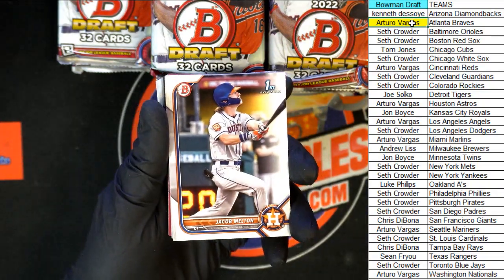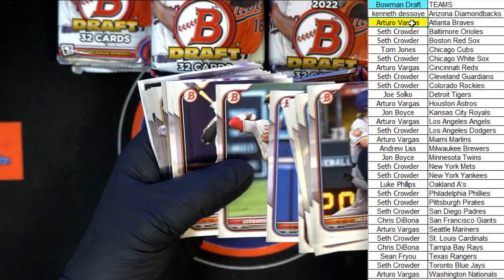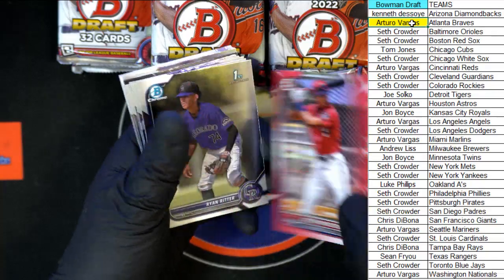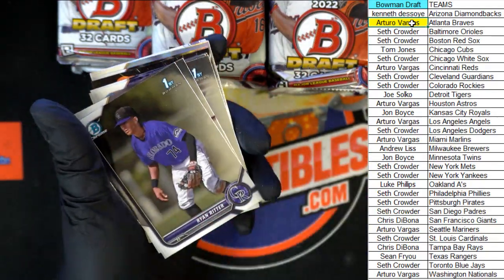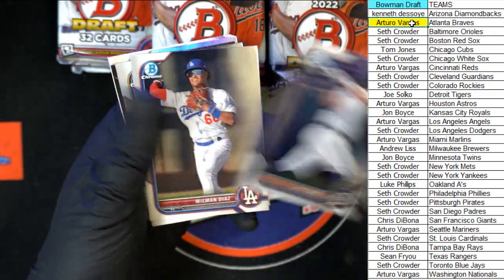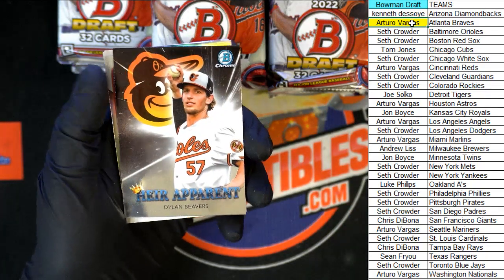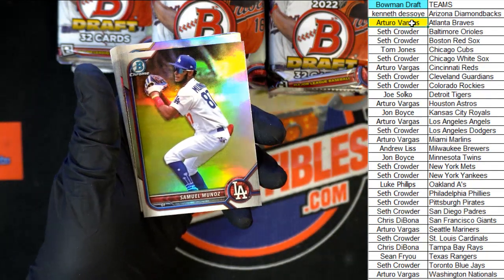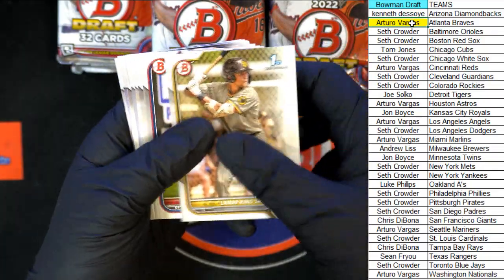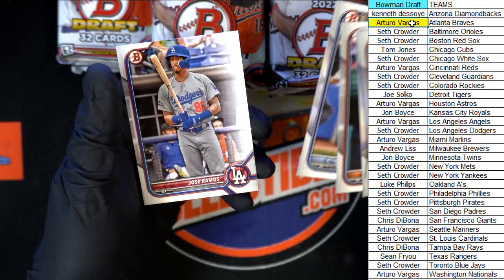Jacob Melton starting off — red Mercedes, yes sir! Mercedes, not numbered. Chromes: Ritter, Zavala, Jace Jung for the Tigers, Diaz going to the Dodgers, Brown for the Brewers, Volt for the Yankees, Dylan Beavers for the Orioles — that's the heir apparent. We got Munos and Zavala, and last of the paper: Jet Williams, Vasquez, and Ramos.